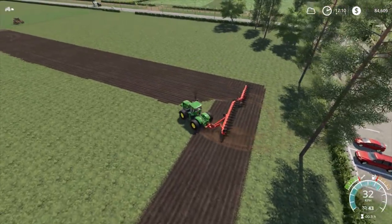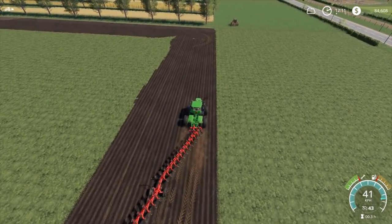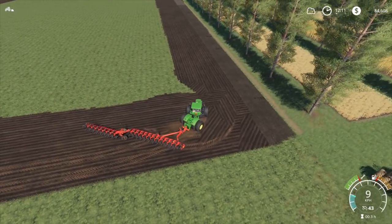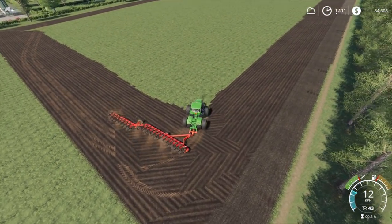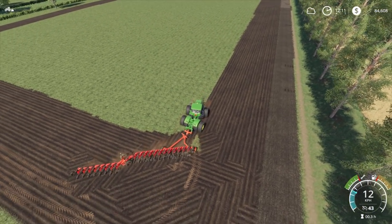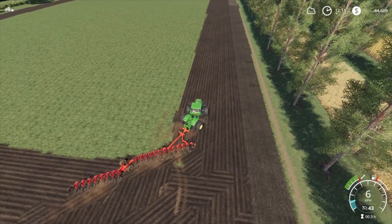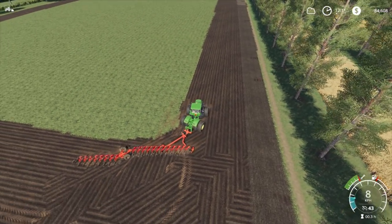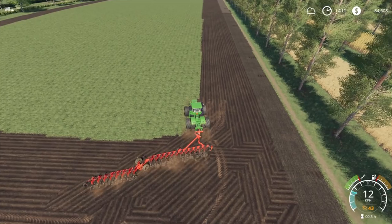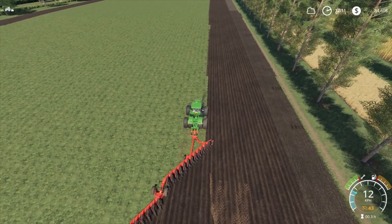Let's turn the plough over and head back up the other way. Drop the plough down, touch up that little bit we missed. I knew we were still going to miss that spot. There we go — head back up the other end. Right, let's sort of line ourselves up reasonably well.